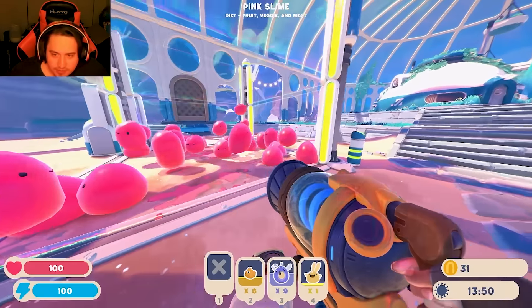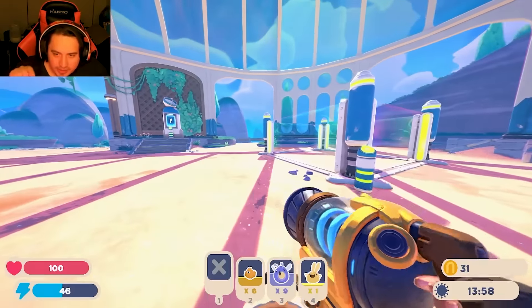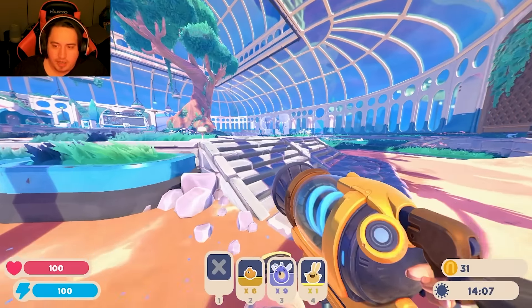In the previous episode we collected all these beautiful pink cute slimes, and now we're going to go ahead and upgrade so we can put the other slimes in there, then we can actually get some plorts and make a garden.